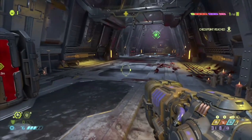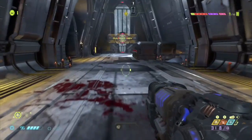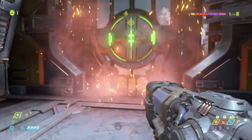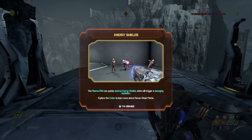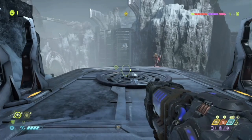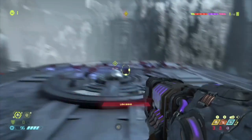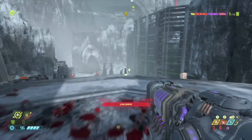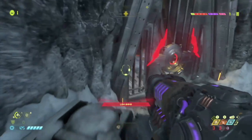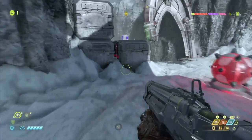The reaver is so annoying — it does so much damage from long range. I really wanted it to keep coming forward towards me, but it doesn't always work the way you want it to. Energy shields — the plasma rifle can quickly destroy energy shields, which will trigger a damaging explosion. I don't have a lot of this ammo already. Plasma rifle ammo — don't mind it.